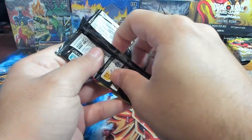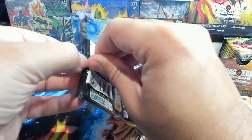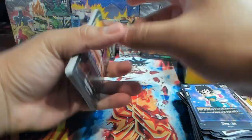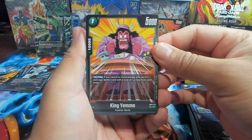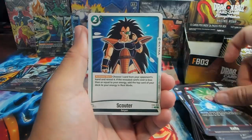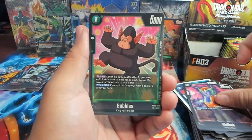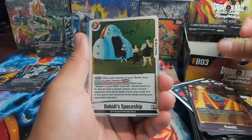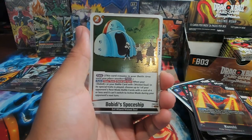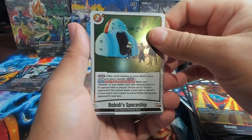It looks like Majin Boo Saga, GT, and Tournament of Power — or Universe 6 — are the archetypes getting the most support right now. We have King Yemma, Bibbidi, Pan, Kefla, Scouter, Kunshi. There's also a cool little loop you can do with Bubbles, Gregory, and King Kai — or North Kai — so that's pretty cool. I might try that out in the game. We got our first alt, which is Baby Boyle Videl!